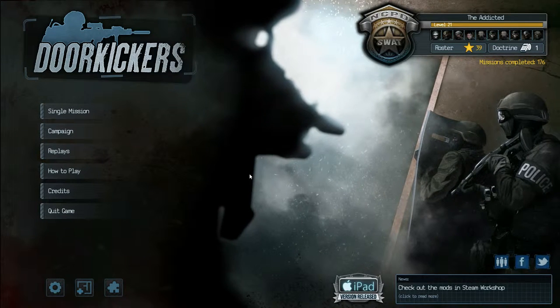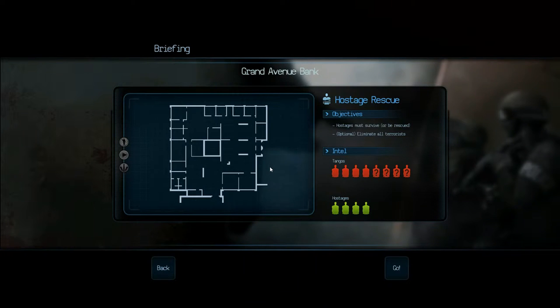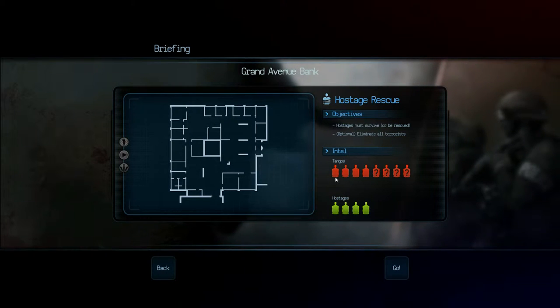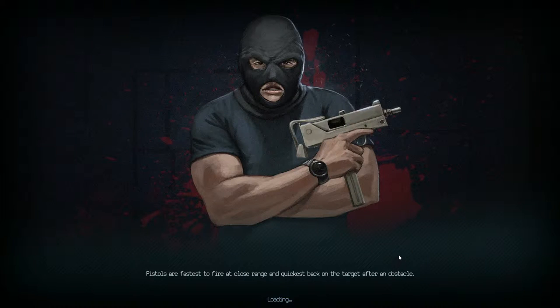Hello YouTube, Reddit Math here and welcome back to some more Door Kickers. So up next we've got the Grand Avenue Bank. Not a lot of tangos, not a lot of hostages, but it looks like a fairly large and complex map. Let's take a quick look at this one.